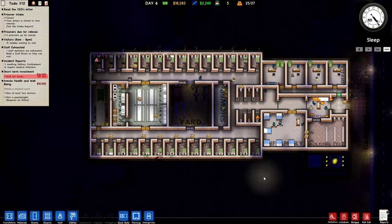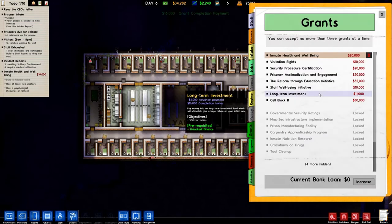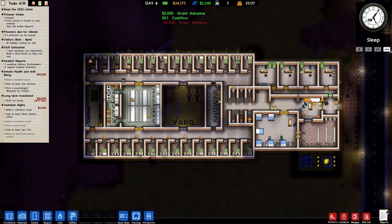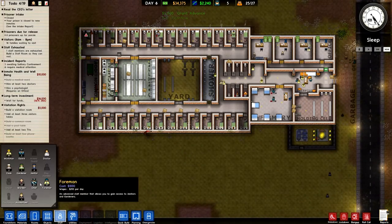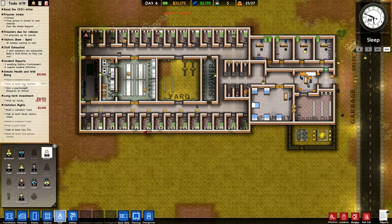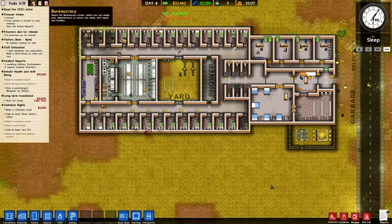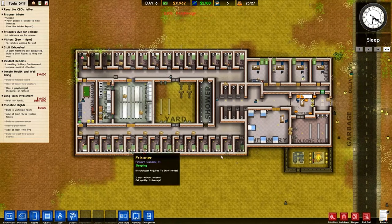Grant completion payment — nice! That was the long-term investment. Maybe we go for another long-term investment this time. We can actually have another grant as well — let's do visitation rights at the same time. We've got the infirmary. We need to hire a doctor — we need two doctors. Hire a psychologist, which I think we need to unlock through bureaucracy first. Yeah — it doesn't tell you that but we'll do it now.